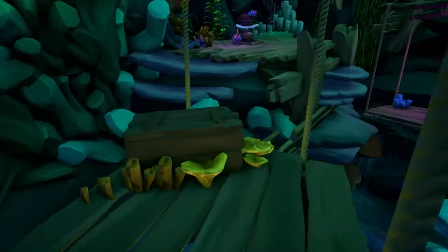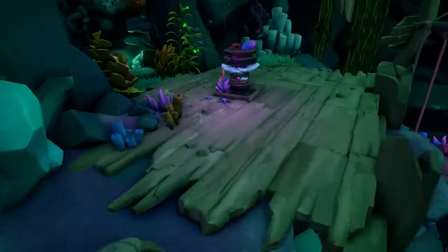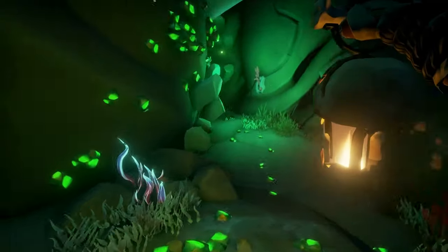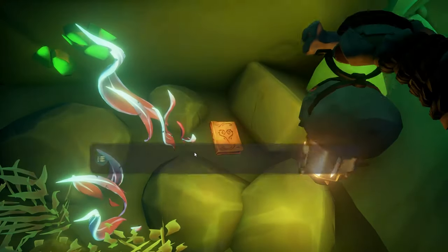Jump over and get to the other side. You'll see a capstan — go into the room, head immediately to the left, and on the left side by these glowing plants will be the second journal that you need to read.